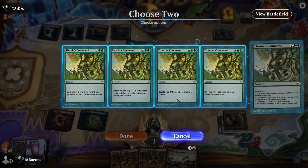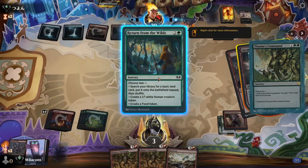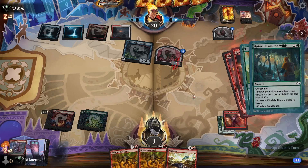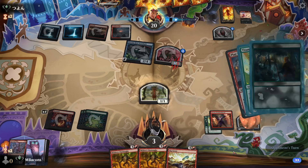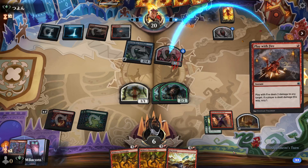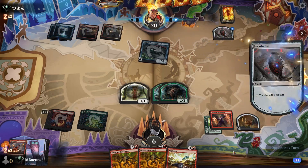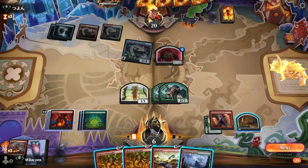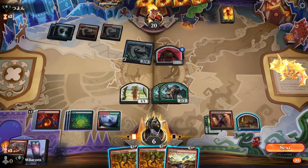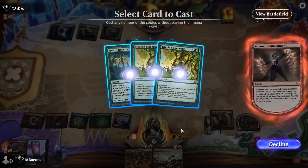If we go Titania's Command first — I want to exile their graveyard to get a little bit of life, create some bears, and then make some food. I was thinking I'd want to make the human and then put counters on our creatures, but I forgot about the life gain ability on Command. That at least puts us out of range of another Lightning Strike if they happen to draw one off the top. We know they're playing Heartflame as well — that's another three damage spell we can't take. So we've got some adorable little guys on the board. Let's pump them up a little bit and see what Bombardment gets.